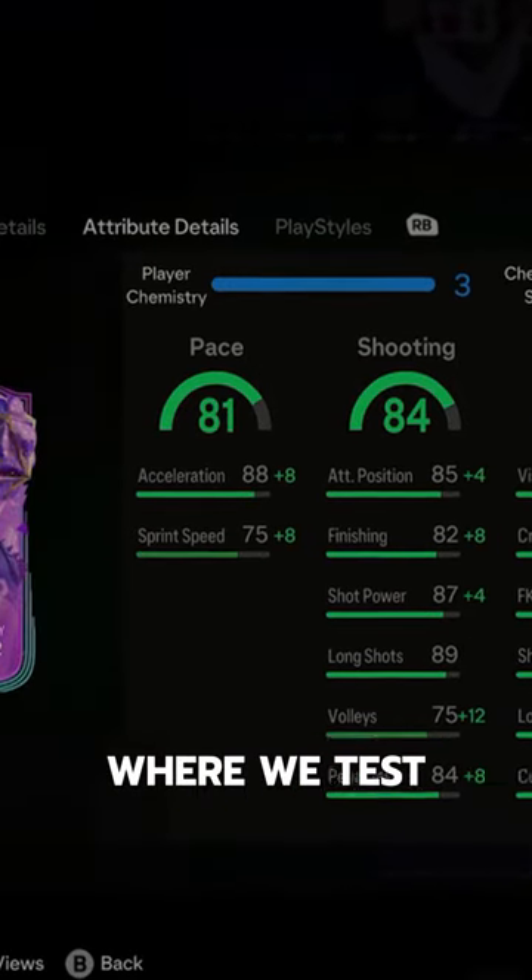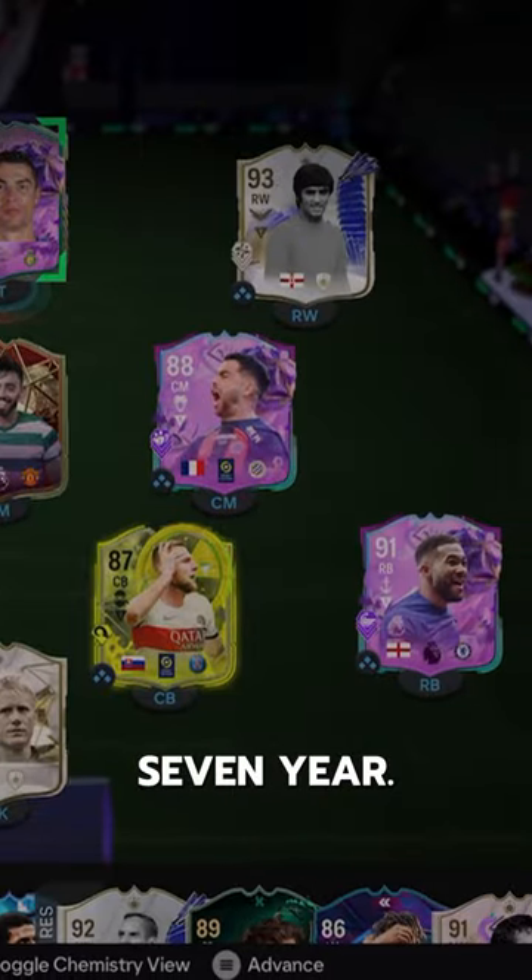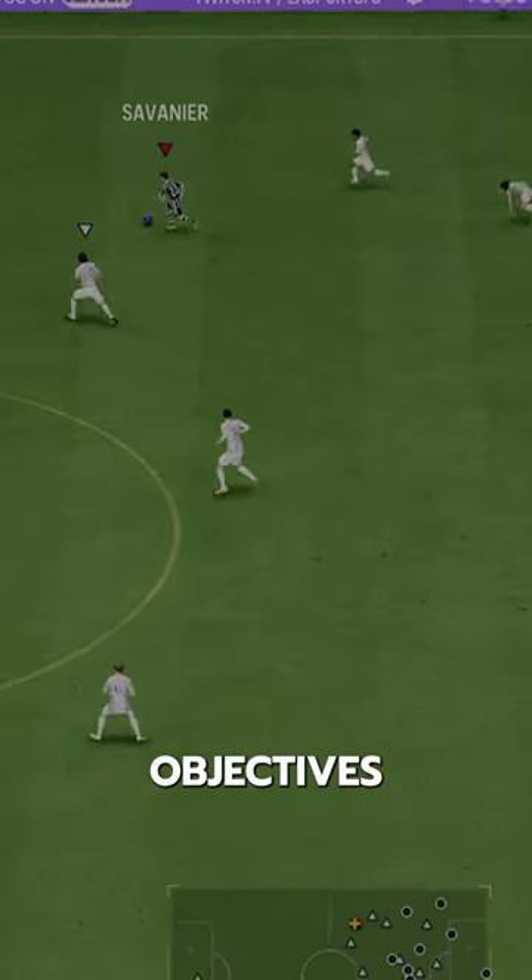Welcome to Baller or Bust, where we test FIFA cards so you don't have to. We've got FUT Birthday Savanier, acquired via Objectives for free.